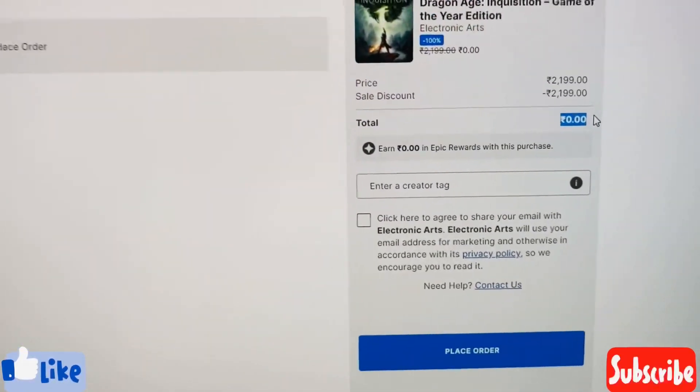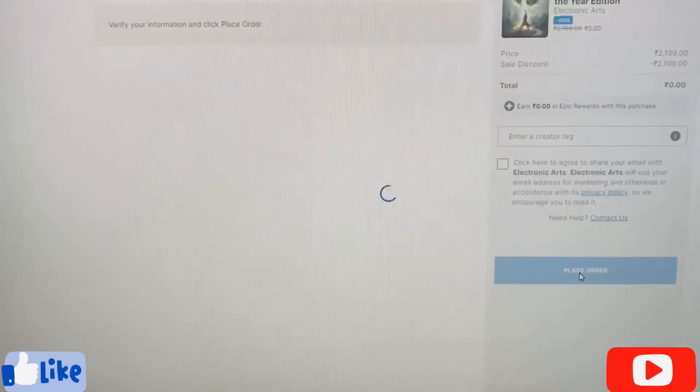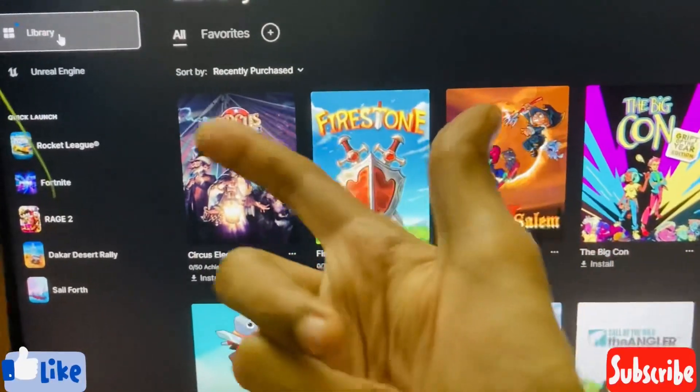Let's place the order. An email receipt has been sent to you. Now we'll go to the library and it will appear right here.